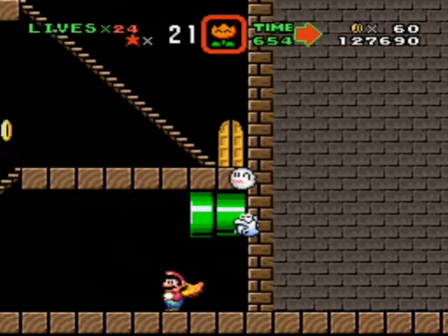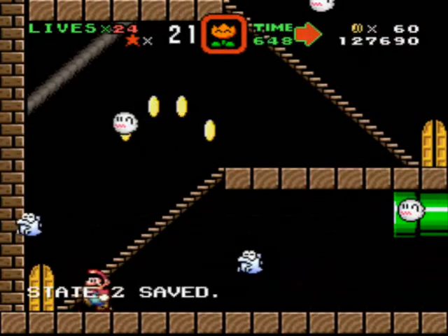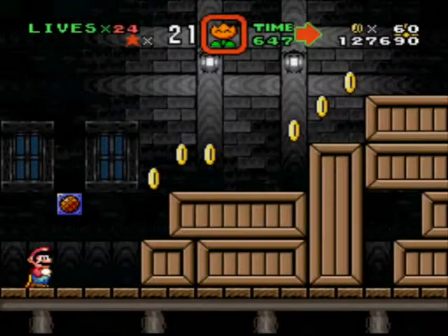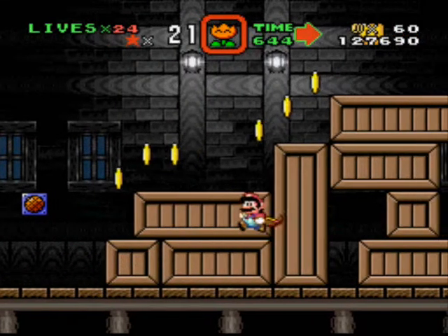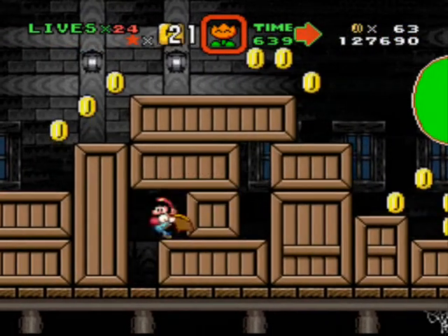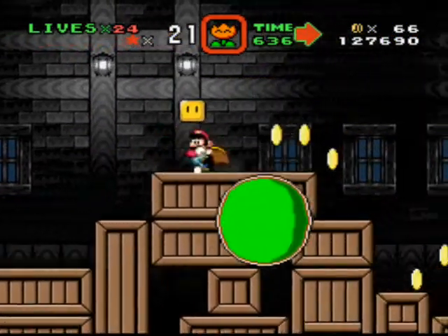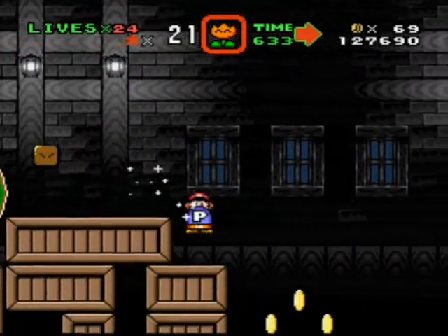This leads us to more ghost house. More doors. More saving. All right, first door goes here. Some walls can be walked through — these are examples. Oh, I see. You can jump on top of them, but you can also run through them. And there's a P-switch. Okay, we'll take it.